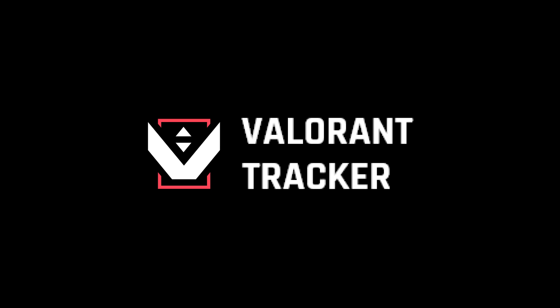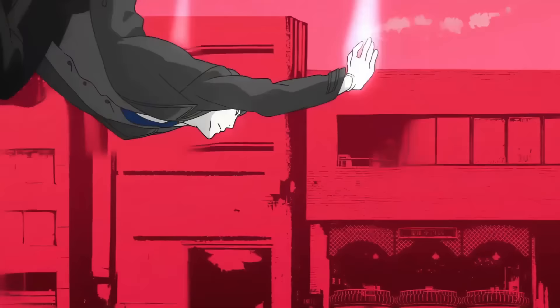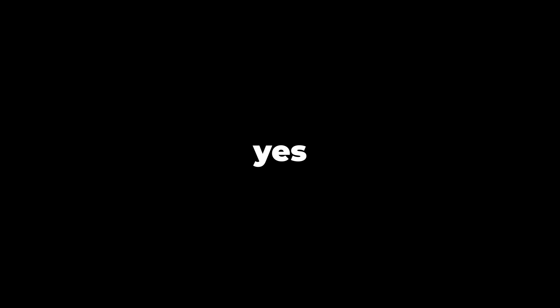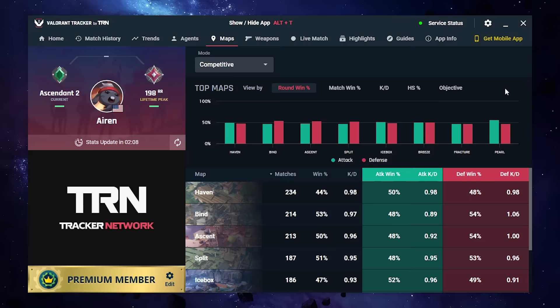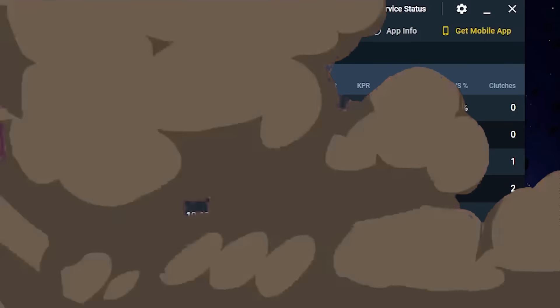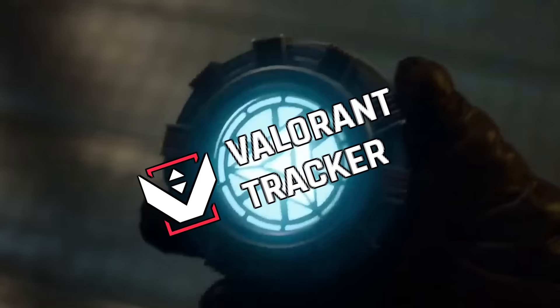But first, I want to thank Valorant Tracker for sponsoring this portion of the video. You know those animes where the main character has a companion weapon that grows with them during their journey? The Valorant version of that is definitely Valorant Tracker. While you're ranking up, Valorant Tracker is also leveling up with you. The Tracker app just had a giant update — you now have access to your performance metrics based on each map, the live match page has been revamped, and the real-time performance scoreboard got explosively cooler. You can now see clutches, headshots, and casts for every single player in your live match. Download Valorant Tracker for free using my link in the description below.